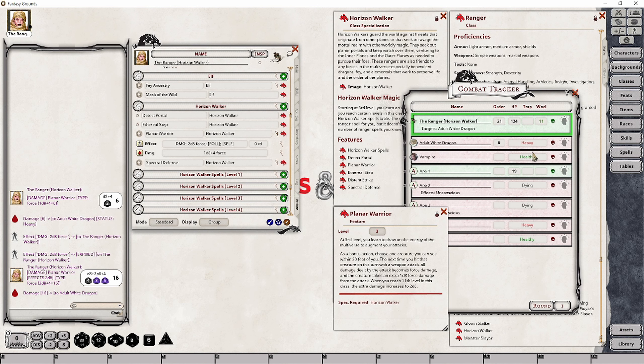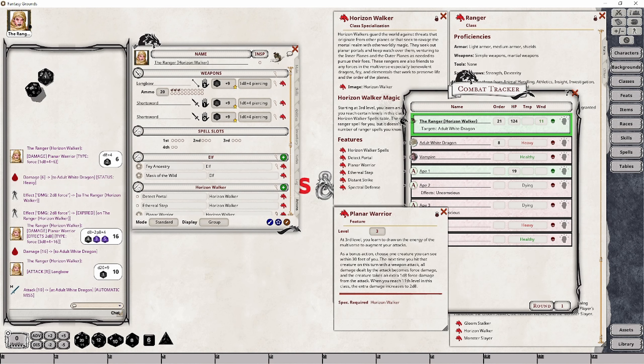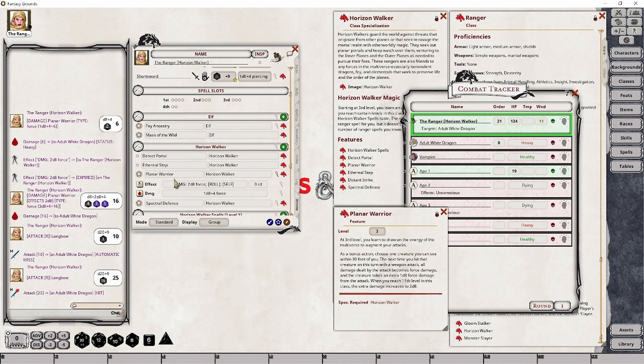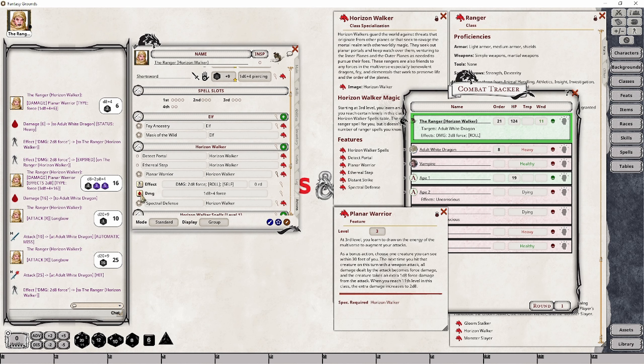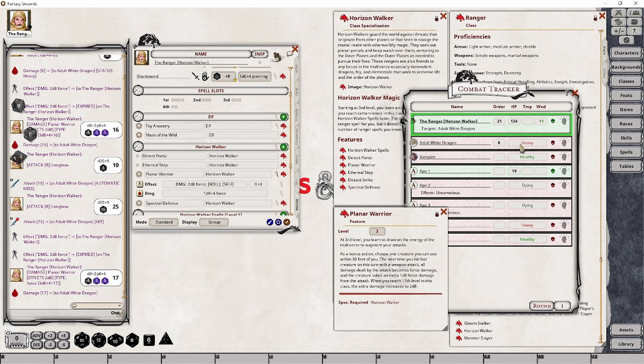So the next turn comes around, my character moves into range — 30 feet of the dragon — and designates it as the target. I then make my next attack roll. If I hit, I apply the effect, roll the damage, the damage is done, and my character moves back 15 feet if I'm bouncing in and out of range. That's how you make use of this particular feature.